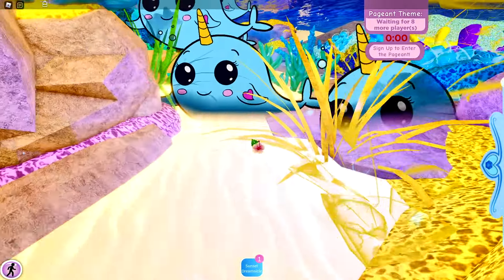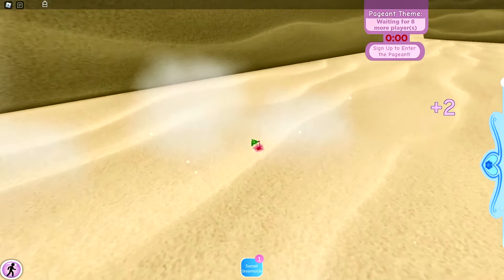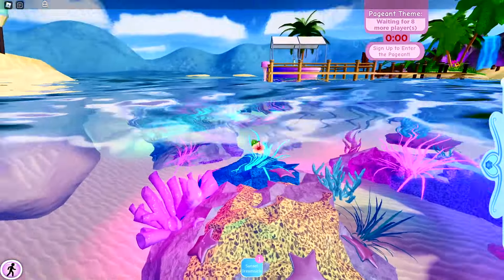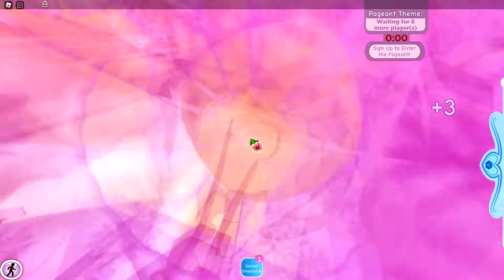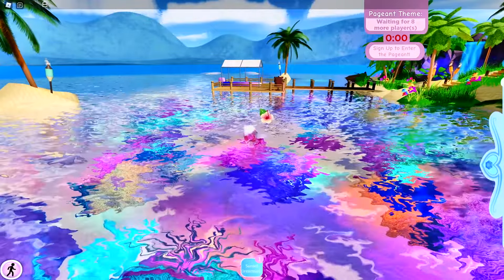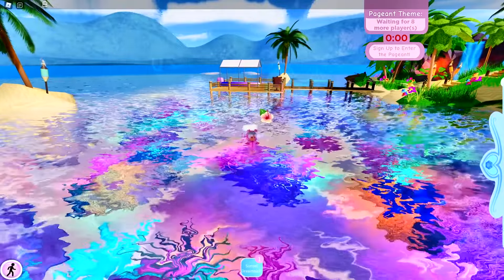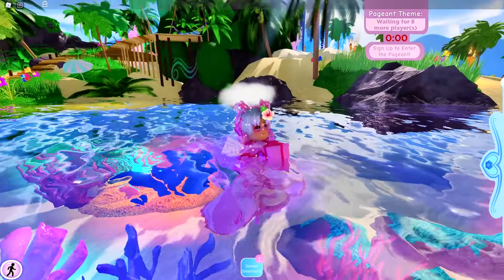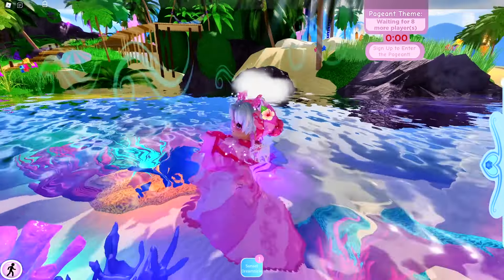I found a seashell and collected it for two diamonds. You can just go around and collect seashells here. I recommend collecting seashells near the dock where you first land on Sunset Island because that area has a lot of them. Also go into a public server, because public servers have been open longer and usually have more seashells than private servers.